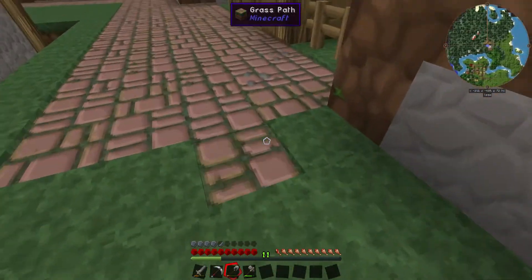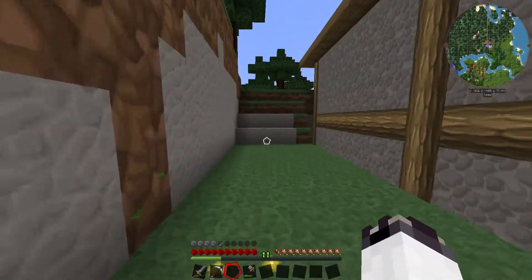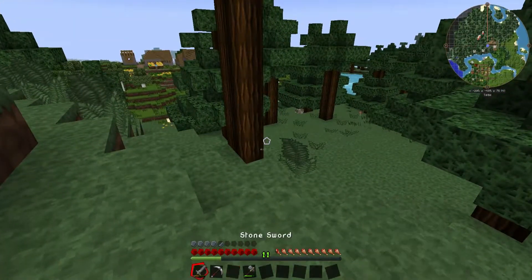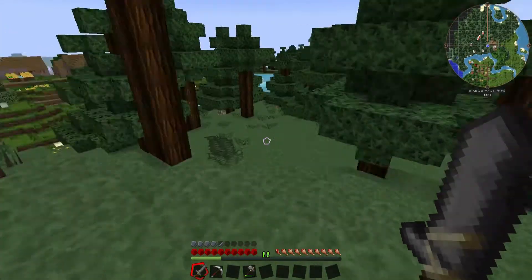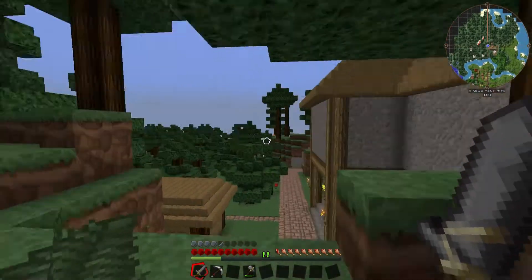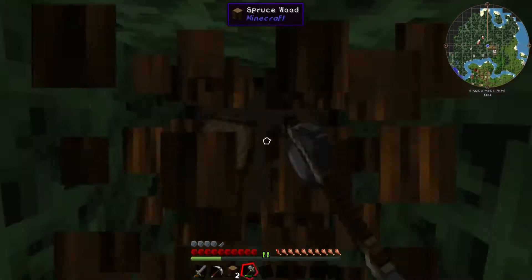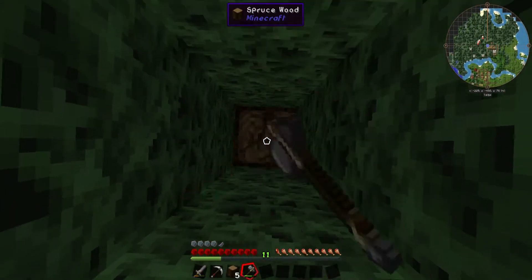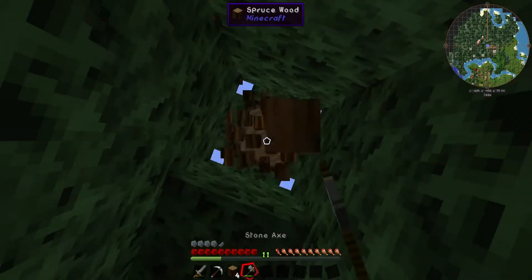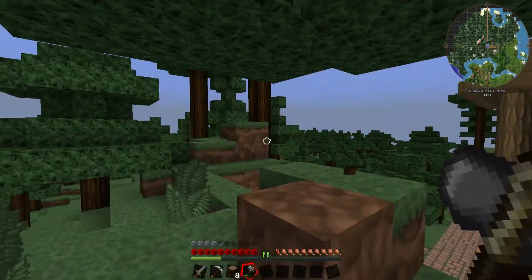I better make a pathway here. There goes my shovel. There's a wolf over there, I could probably tame them. This tree seems kind of in the way, I want to cut it down. I hope there's like an open mine nearby, because I don't want to make my own — that could take forever.